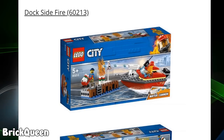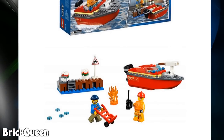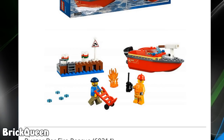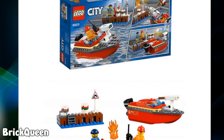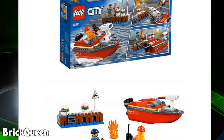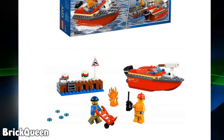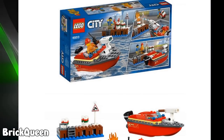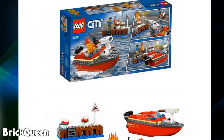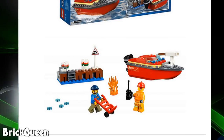Then we have Dockside Fire — a little fire boat coming up to the dock to put out the flames. I don't quite understand why, since you're right next to the water. It does have a nice little stud shooter on the front that shoots flat disc pieces rather than studs.